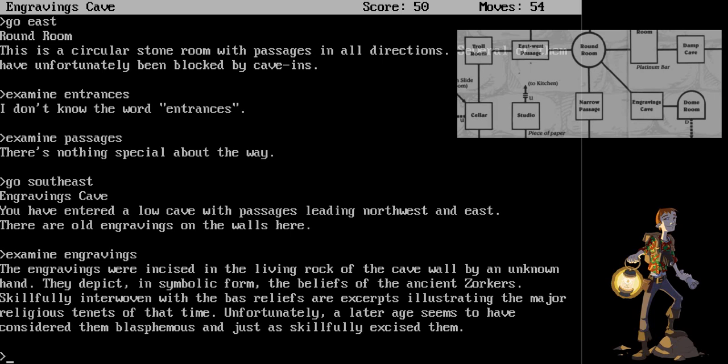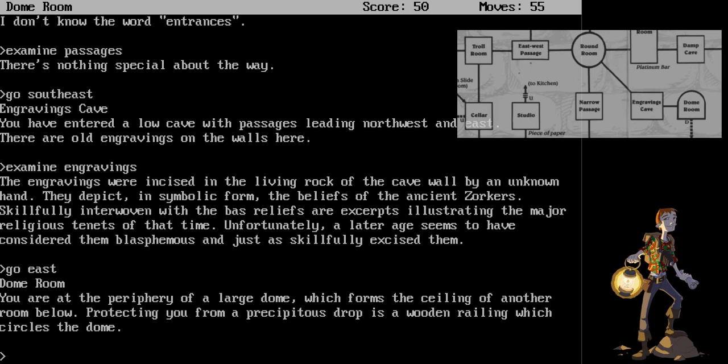The engravings were incised in the living rock of the cave wall by an unknown hand. They depict, in symbolic form, the beliefs of the ancient Zorkers. Skillfully interwoven with the bas-reliefs are excerpts illustrating the major religious tenets of that time. Unfortunately, a later age seems to have considered them blasphemous and just as skillfully excised them. Let's go east. The dome room. You are at the periphery of a large dome, which forms the ceiling of another room below. Protecting you from a precipitous drop is a wooden railing, which encircles the dome. Let's save.